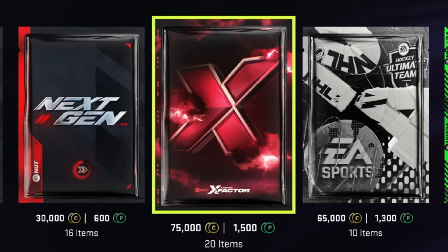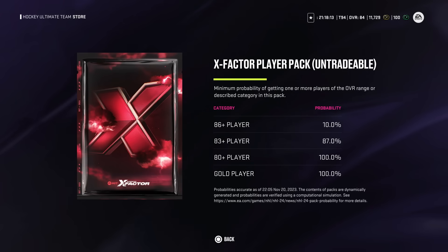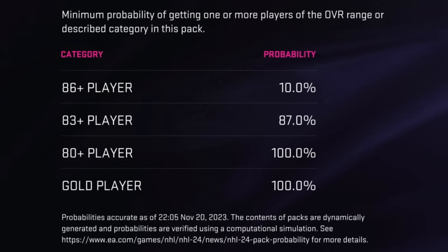These X-Factor packs cost 75,000 coins apiece, or 1,500 points, and you actually have pretty decent odds in them. It is an untradeable pack and you are guaranteed an X-Factor, but you have an 87% chance of getting an 83 or better, and a 10% chance of getting an 86 or better. Before we hop into the packs, if you guys are new, please don't forget to subscribe to the channel. And disclaimer, don't ever spend money on this game — it's not worth it.